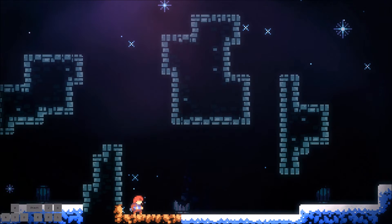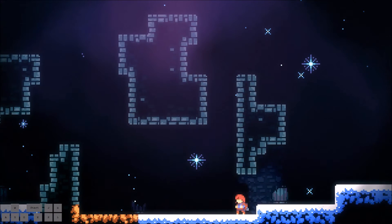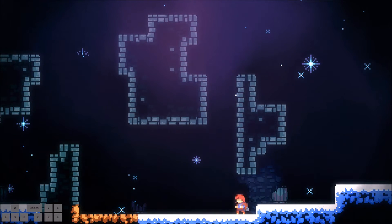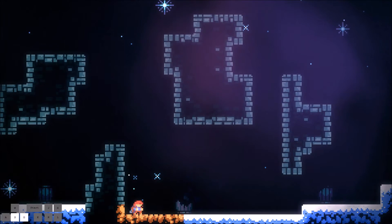Next up is the hyper dash, which is the exact same thing but you also hold down. The difference between a normal dash cancel and a hyper dash is that the dash cancel gives you more height, but a hyper dash gives you more speed.